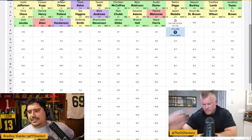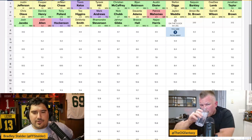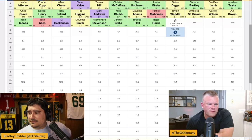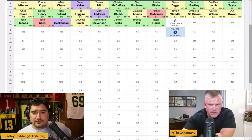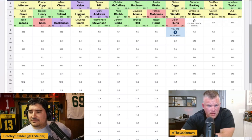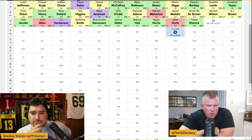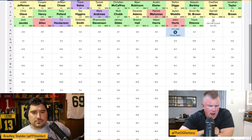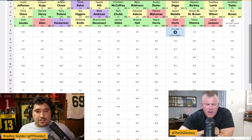That sets us up going forward. Dallas Goddard could come back to us — he'll go around the four or five turn. We got Hurts at 3-09 with Mahomes going off at 2-05 — that's just great. We don't have much correlation, but we could build some sneaky correlation later with Deandre Swift if he falls to the seventh round. Naked Hurts is fine — he's just so good on his own. We're still open to Tua as our QB two.